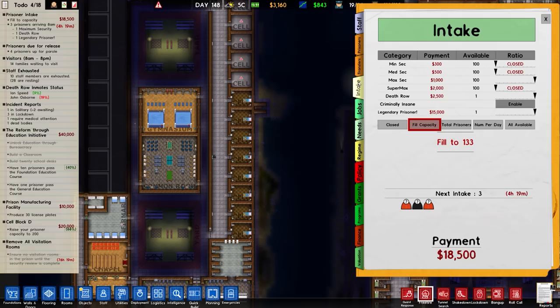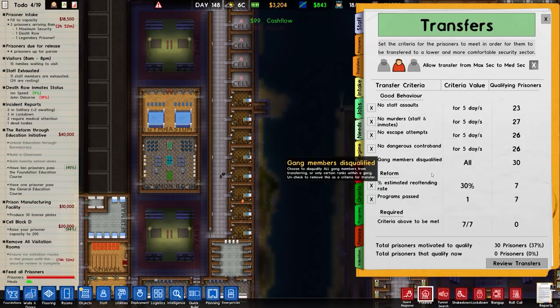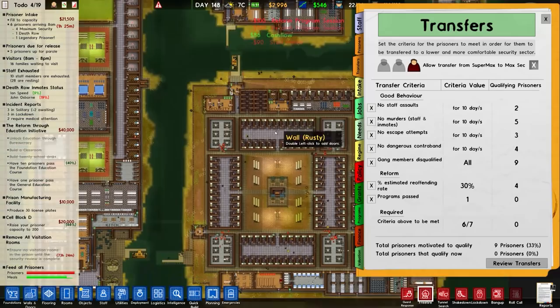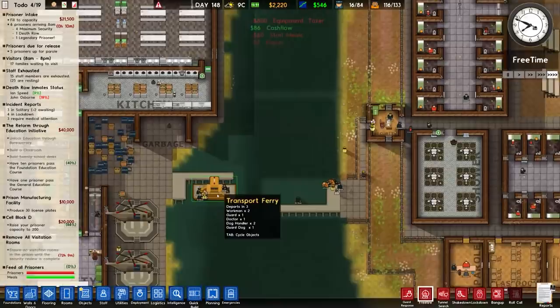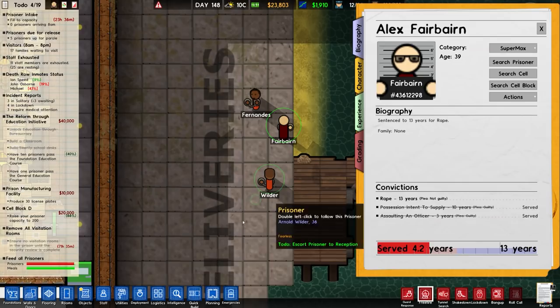I'm tempted to turn off the programs passed requirement so we have prisoners we can approve — I'm going to do that. Supermax we keep as is. It's good that you can alter all this — I like having these options, it'd be better if they worked. Ferries are free game though. We have our new intake: Alex Fairburn, prisoner number 43612298, 13 years for rape, also a legendary prisoner, so they go straight to supermax. Let's check informants — we have an unknown trait. Activating Dan for a standard chat.